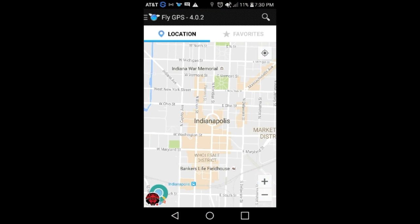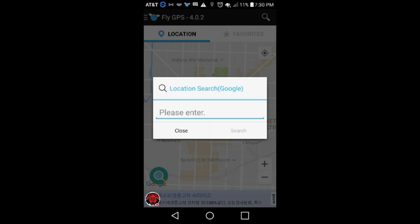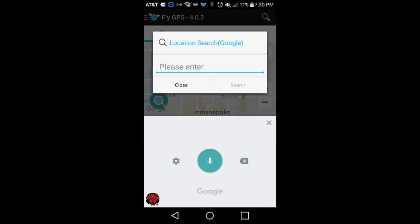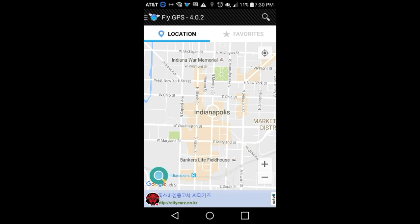So all you gotta do is, after you click on Fly GPS, click on search. Type in Indianapolis. Okay, first you gotta do that — click cancel. So this is a fake GPS.